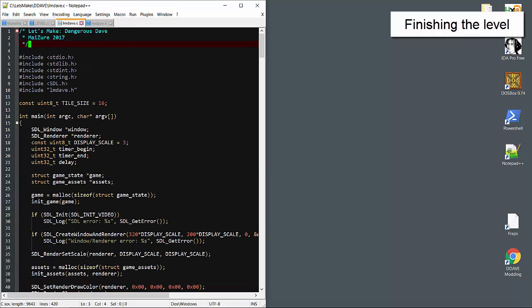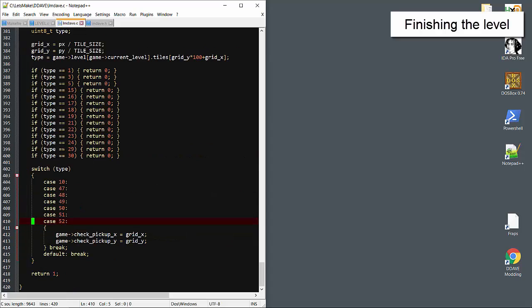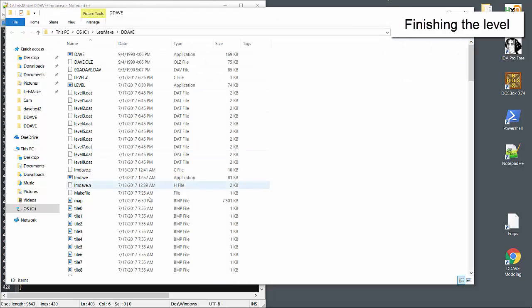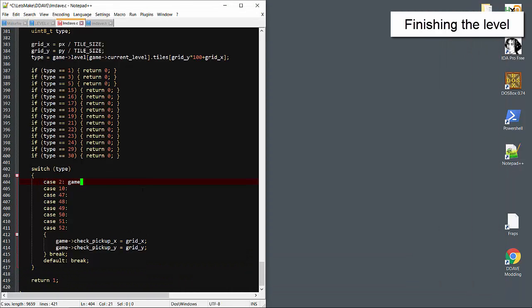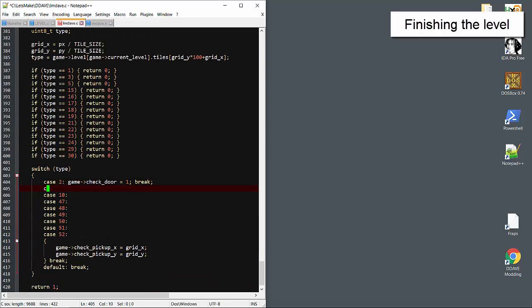So the problem is getting Dave to interact with the door. The door is tile 2, so if Dave collides with tile 2, we'll set a flag to check for level changes. Add that to the game state. Let's also add pickup cases for the trophy and for the gun as well.